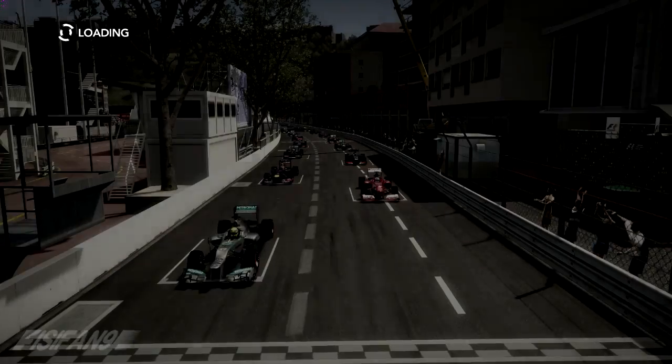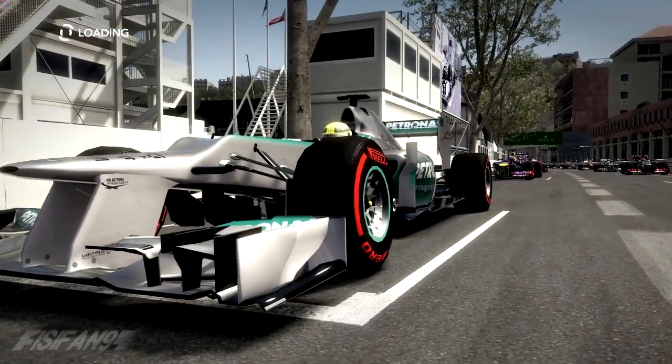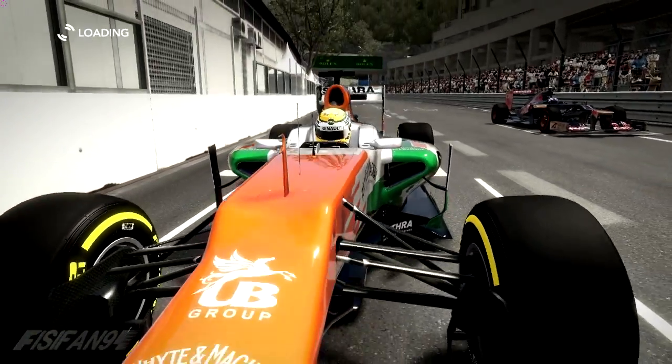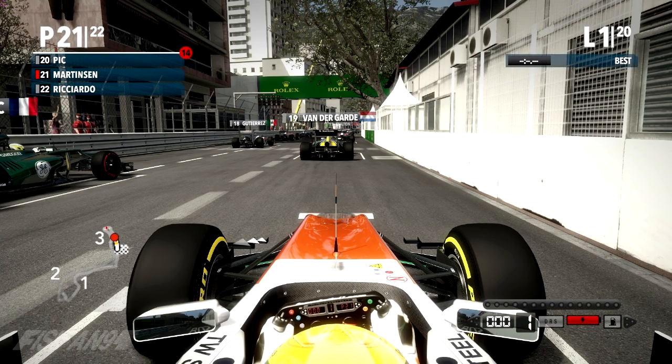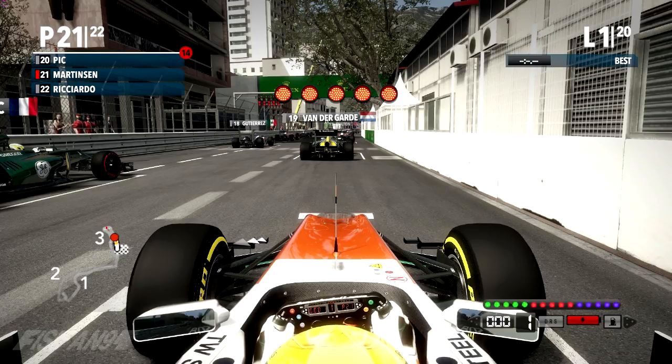Yeah, that was fun — let's not talk too much more about that. It means I'm going to start this extremely tough race from the back of the grid, not making it any easier for myself. For some reason Ricciardo is behind me, so he must have had a problem in qualifying as well. Anyway, here we go — the Monaco Grand Prix, lights are about to go out from the back of the grid.